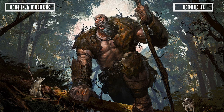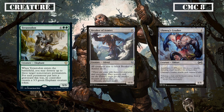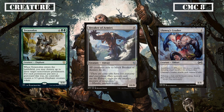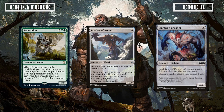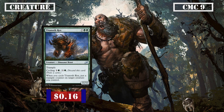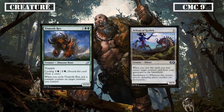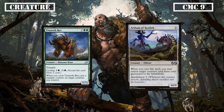Ulamog's Crusher is an 8/8 with Annihilator 2 and is forced to attack every turn, forcing our opponents to sac 2 permanents every time it swings for added pressure. Moving into the CMC 9 slot we see our biggest numbers yet with Titanoth Rex and Artisan of Kozilek. Titanoth Rex is an 11/11 with Trample that we can cycle for 1 and a green, giving one of our creatures a Trample counter if we do so, making it a powerful beatstick in the late game or a Trample enabler if we need it. Artisan of Kozilek is a 10/9 with Annihilator 2 and can bring back a creature from our grave to the field when it ETBs, reanimating a threat from the grave while being a potent one itself.